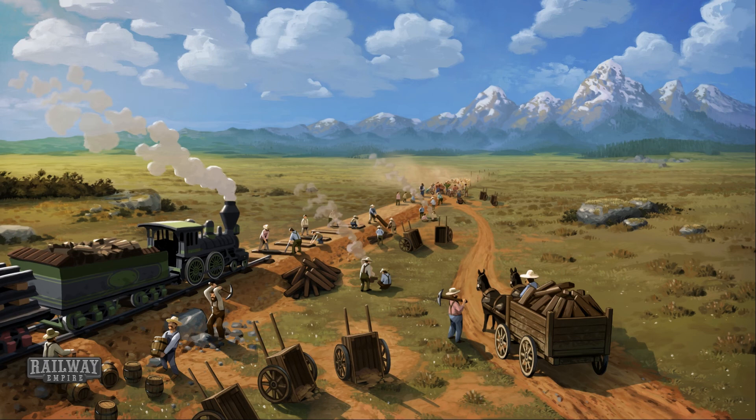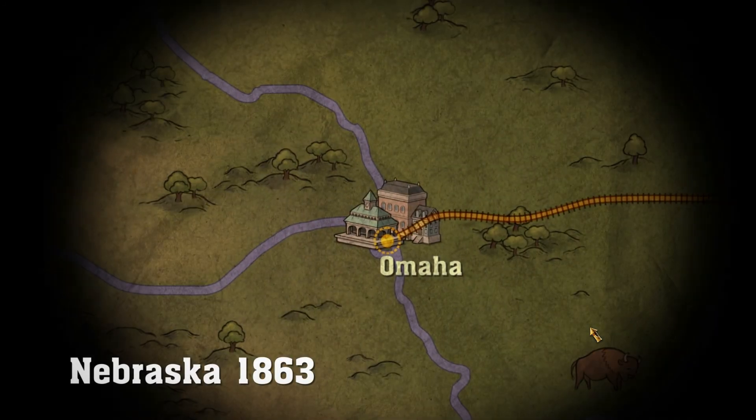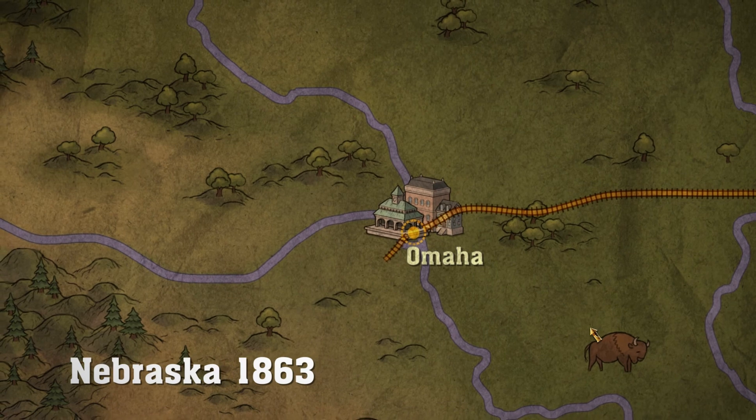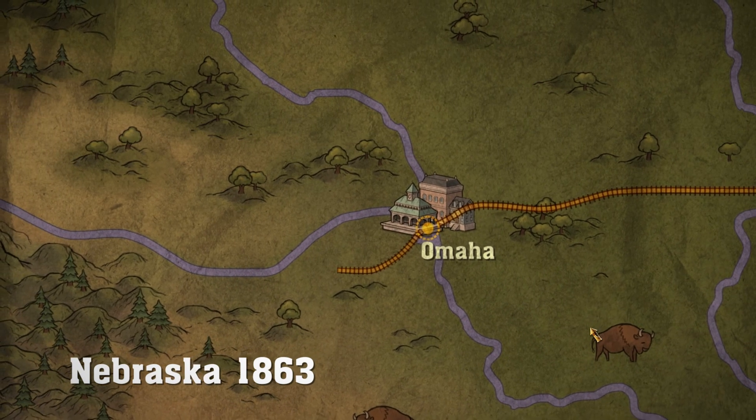Here's our map. We are in Omaha, Nebraska, because that's kind of where the final push to connect the coasts started by Union Pacific. In 1863, on the banks of the Missouri River, the last chapter in the monumental undertaking of the transcontinental railroad began.